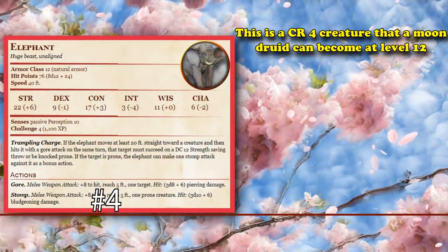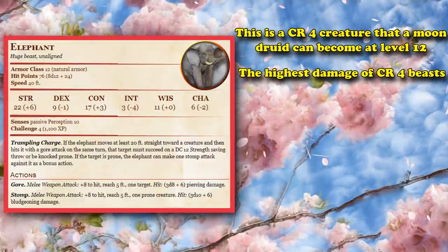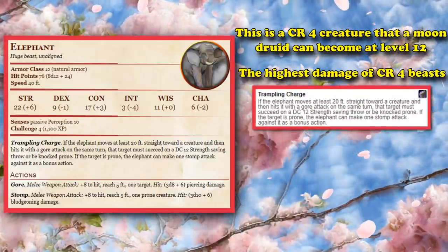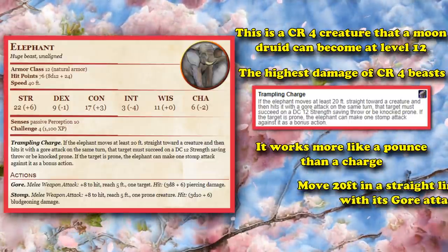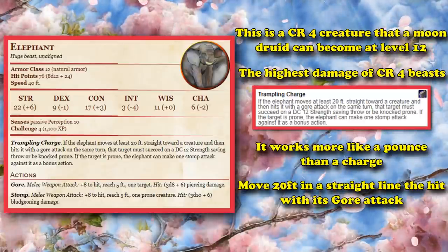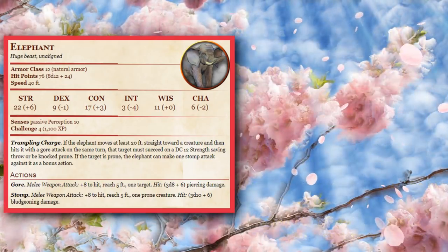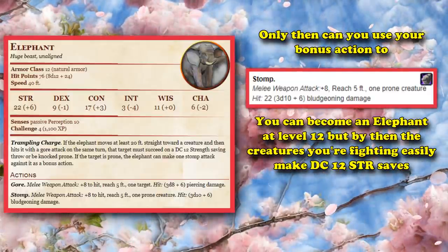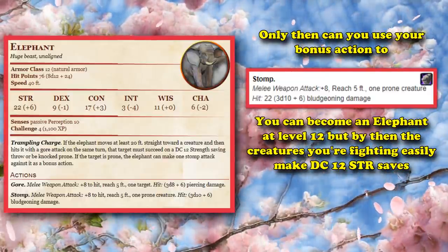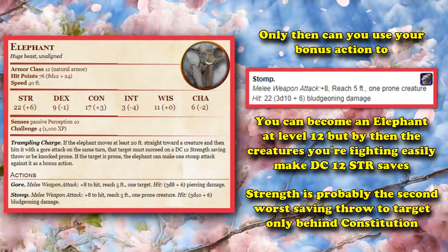At number 4, we have the Elephant. The Elephant is a CR4 creature which a Moon Druid can turn into at level 12, and has the highest damage of all CR4 beasts, assuming it gets off its Trampling Charge attack. Although there are some problems with the Elephant's Trampling Charge attack. It works more like a Pounce than a traditional charge, as the Elephant has to move at least 20 feet in a straight line towards the target and then hit with its Gore attack. Then the target has to fail a DC 12 strength saving throw or be knocked prone, where you then get your bonus action to stomp attack. But when you're at level 12, most creatures are going to be able to succeed a DC 12 strength saving throw no problem, and that's kind of one of the worst saving throws to target against enemy creatures.